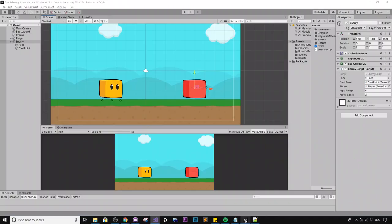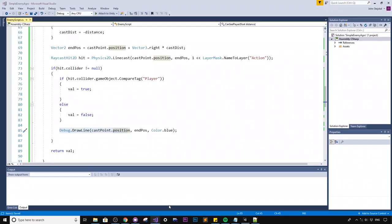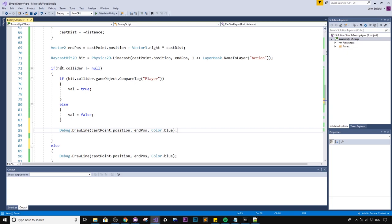Let me also update the debug draw so there are two lines: a blue line when nothing is hit, and when the raycast does hit an object, draw another line ending at `hit.point` in yellow. This way we can see both the full ray and where it terminates on contact. I also rearrange the scene slightly — moving the enemy and player to better positions.